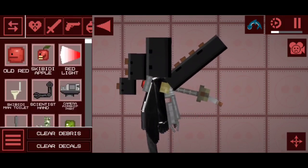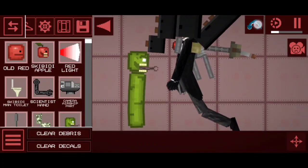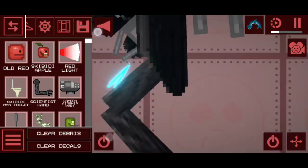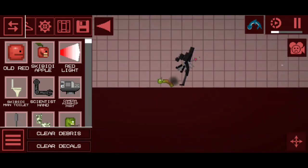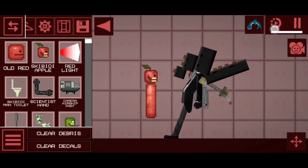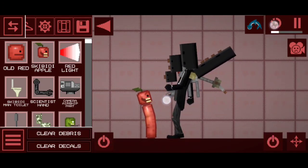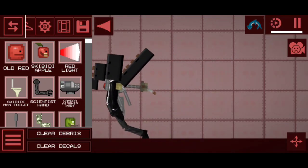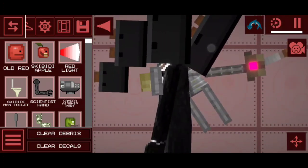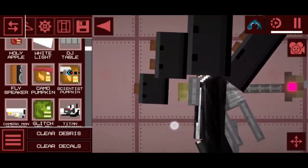I want to make him fight this guy. He'll go infected mode and shoot him. That's how it works. He actually beat him, without any chance though. He goes infected. But when he's normal, he will only shoot the Skibidis. But when he is infected, he will shoot the Skibidis, he will shoot the cameras and the human who did nothing wrong.